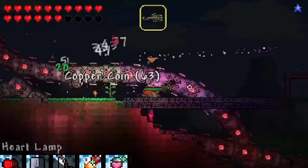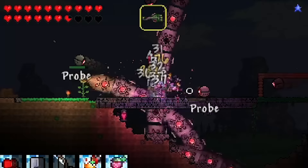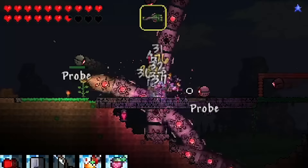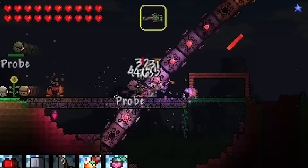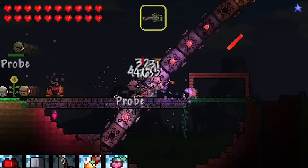How much contact damage do we take? We take about six. Maybe I just do this - yeah, we just do this. Because that'll protect us from the probes. I think that's our best strat, because the probes just do too much but the contact damage is nothing. There we go, we did it.